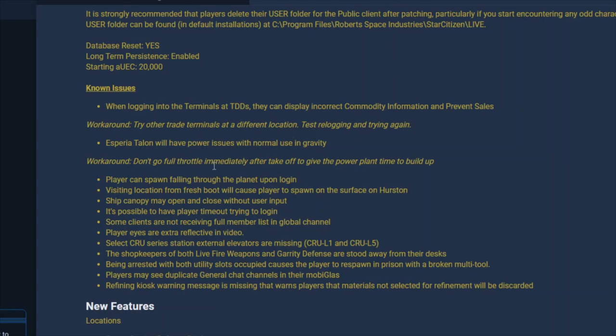We'll first look at the known issues because some of them are a little bit disappointing. I had a run yesterday in the PTU and I was really wondering if this was really a release candidate — I'm surprised they decided to push for release today. Unfortunately, players can still spawn falling through the planet upon login, which is really a big pain, but you can still recover by killing yourself and respawning in a hub.